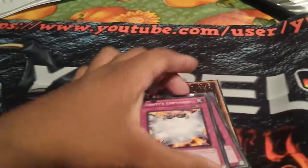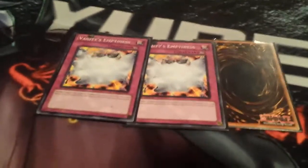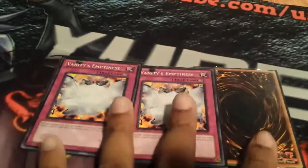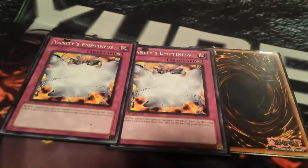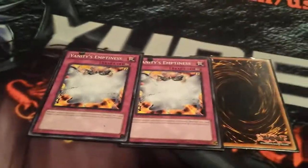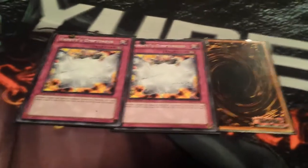Triple Vanity's Emptiness — I'm going the hypocrite route with triple Vanity's plus triple Trap Stun. I flip Vanity's and my opponent can't play. Then on my turn I flip Trap Stun, not only blocking my opponent's traps but also stunning Vanity's Emptiness, which allows me to special summon during my turn, and then Vanity's turns back on during my opponent's next turn. In competitive play you pretty much have to run triple Vanity's, especially paired with Pleiades.